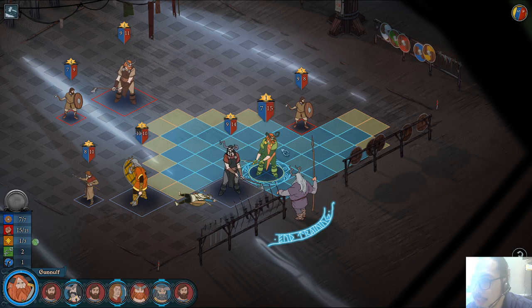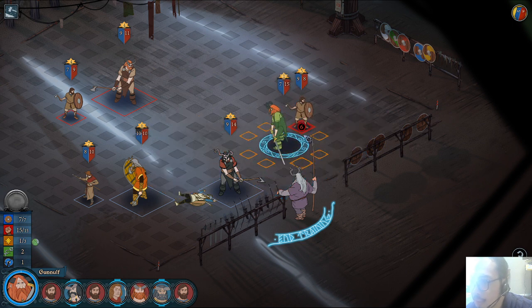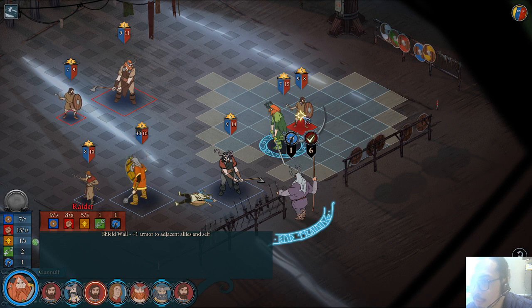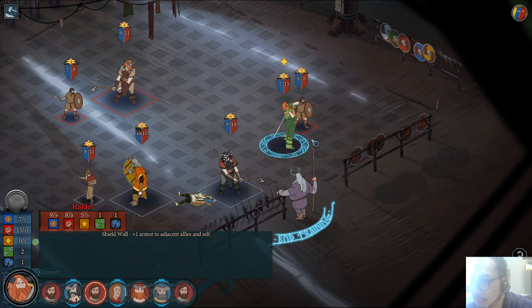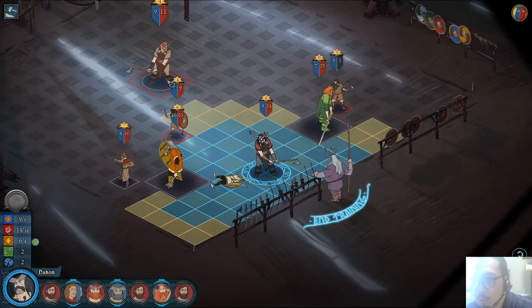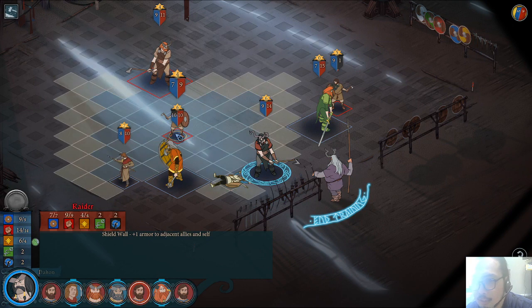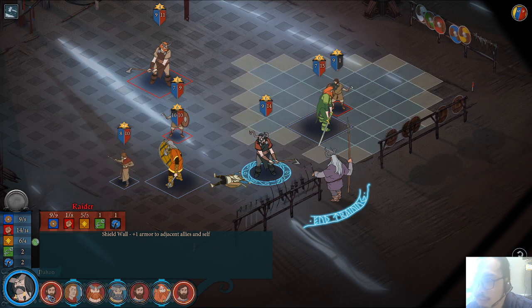If I attack this guy I'll deal six damage plus two and eliminate him. Attack — six plus one. He'll have to attack my armor then. So this guy will try to hurt me, but he doesn't deal damage this turn.